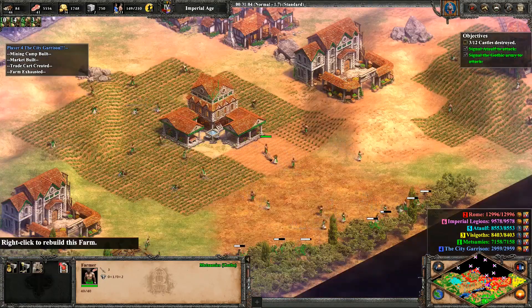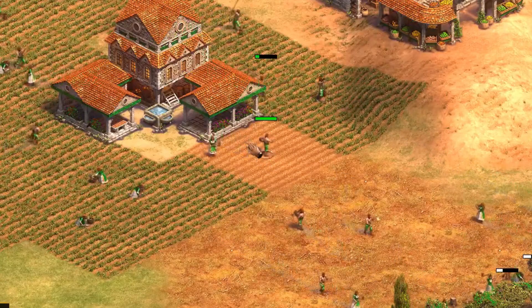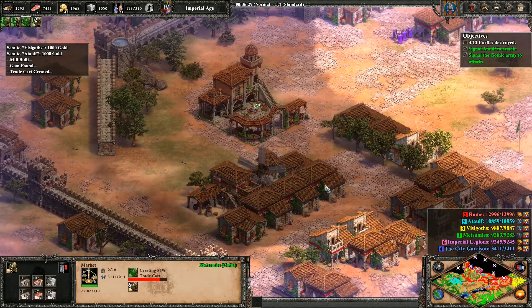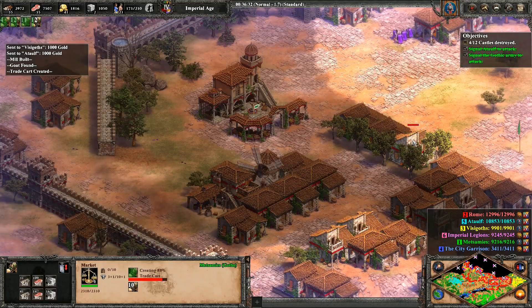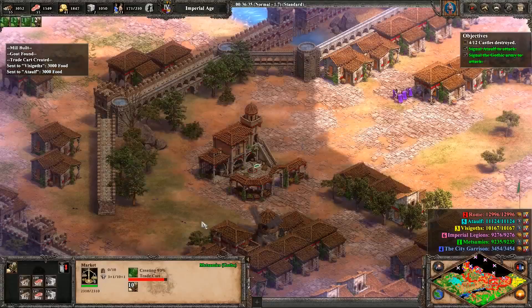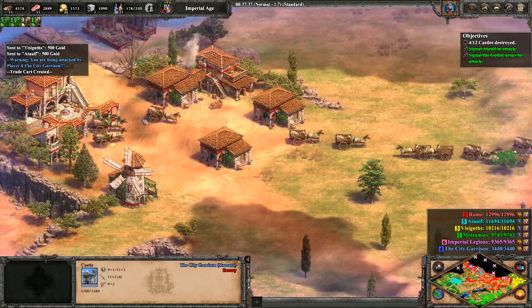I ran out of wood. How did I run out of wood? I think it's time for more tributes. I start feeling bold and send my market to trade with the Roman one. And another big shipment of food sent, so they can start preparing the victory feast. Check out the new Italian Silk Road.